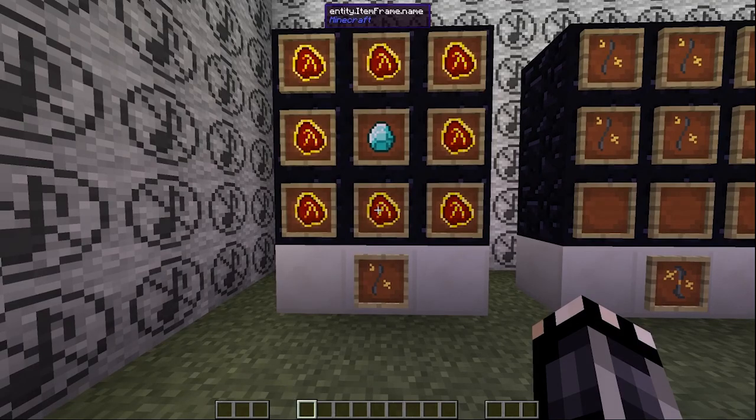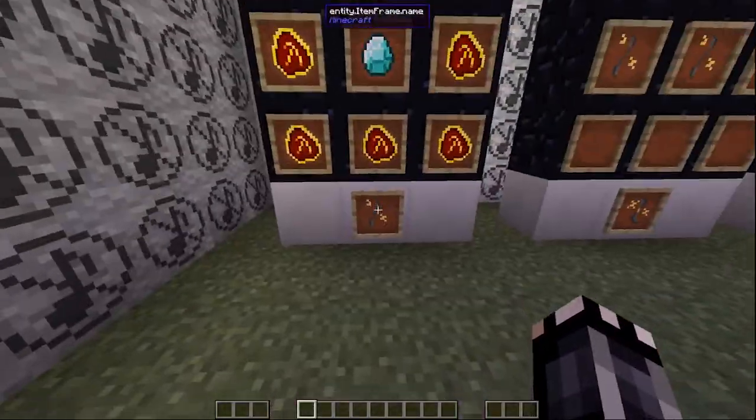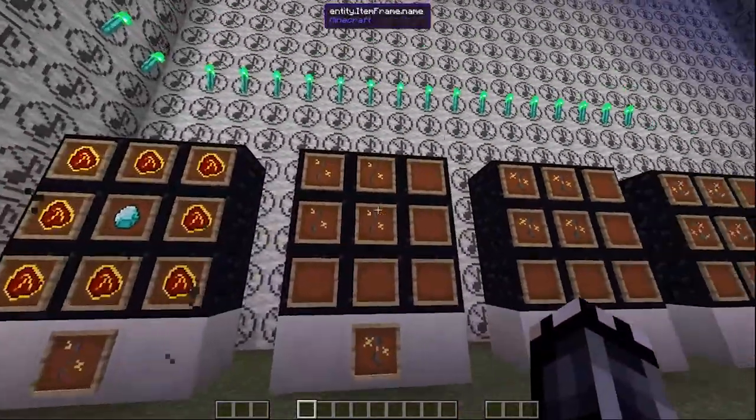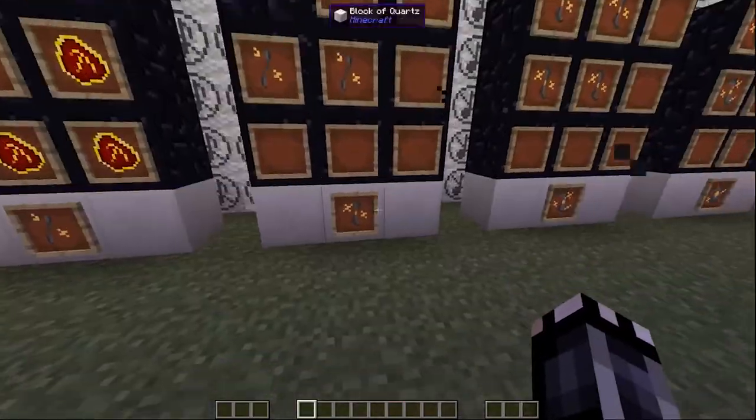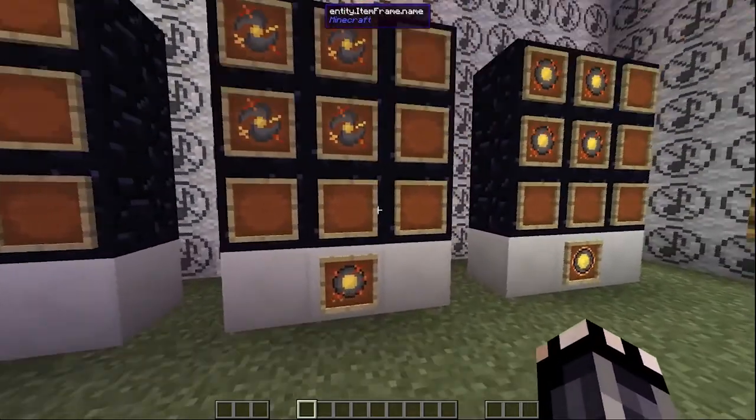Here's how you make the Klein stars. The first one is 8 Mobius Fuel and 1 Diamond — Klein star iron. You make 4 Klein star irons and put them together. Then do the same thing for the next tier, and the next, and the next.